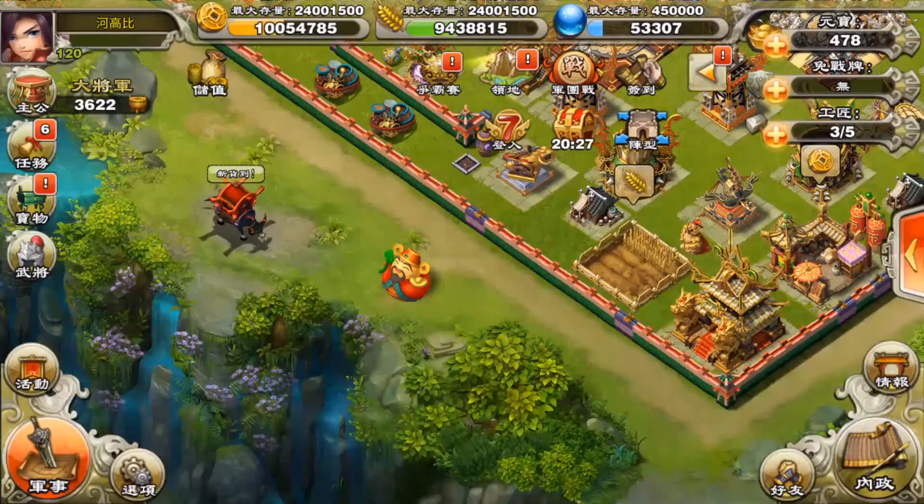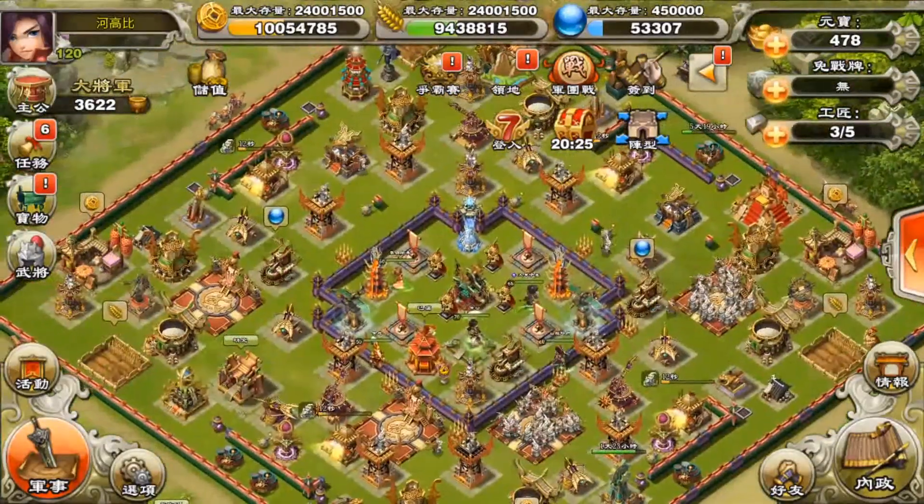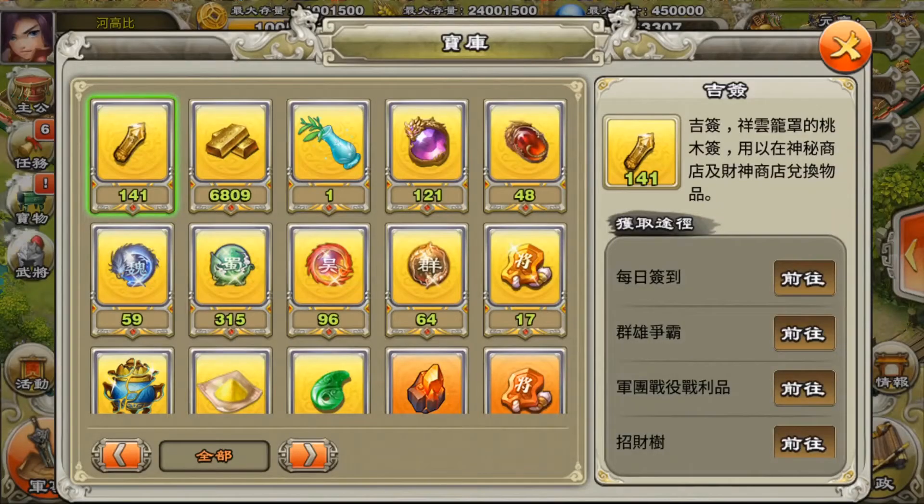Let me do the math on this. 12 times 800 is 9,600, so I should have gotten 96 amulets' worth of ingots. But I got 136, so I actually got 40 extra amulets by playing these 12 times — that's pretty good, actually very good.